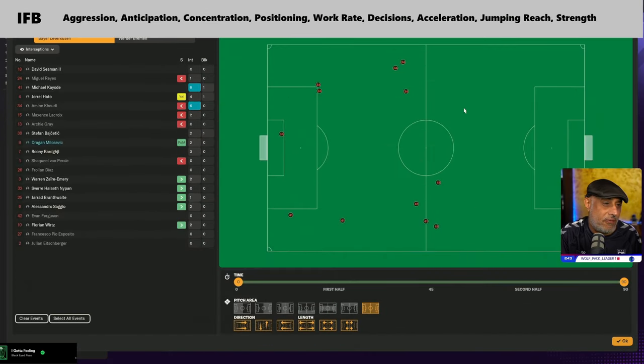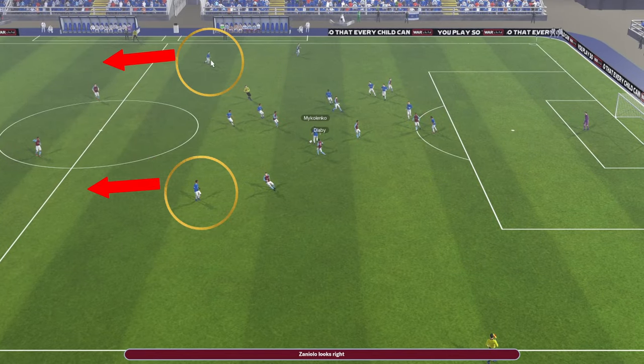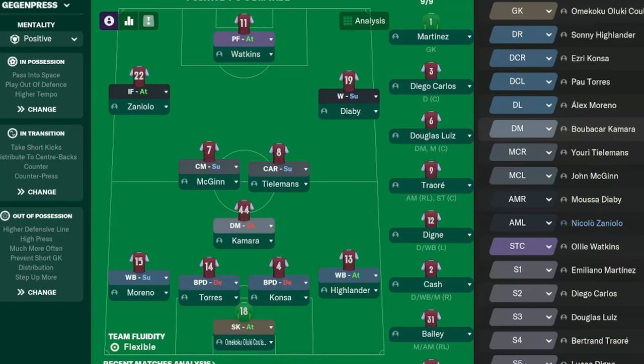Here we've got two inverted fullbacks — one on the left flank, one on the right flank. Notice how the half channel is protected. This is the same area where you'll typically find teams attacking you if you use a 4-3-3 with attacking wingbacks.